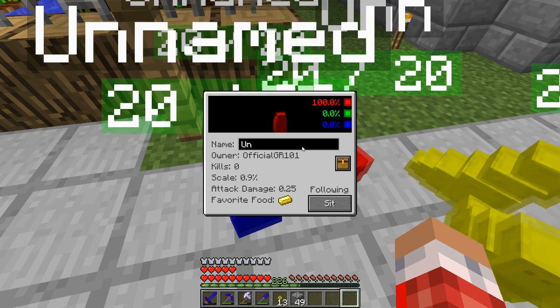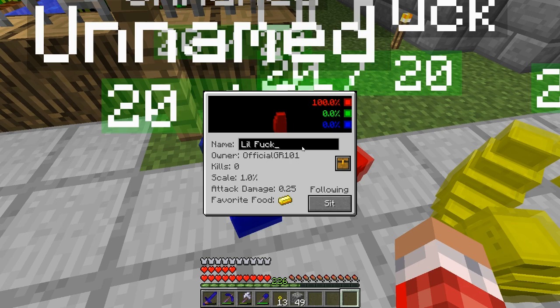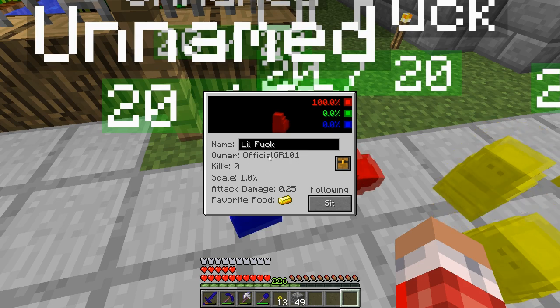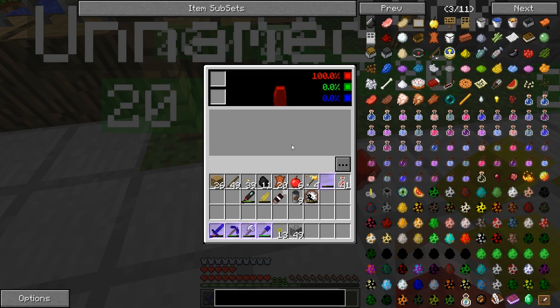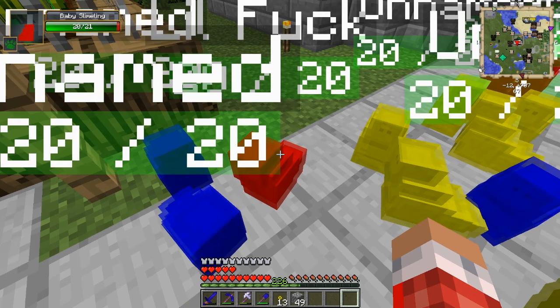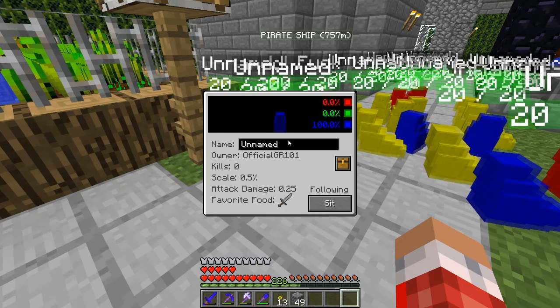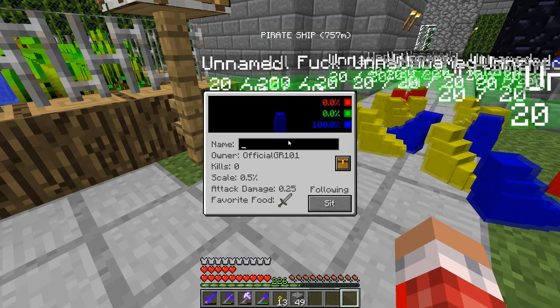Let's name him right now, let's name this guy - 'little fuck' - alright, and owner: official GR101. Now I believe this opens up like a backpack thing, you can put a backpack on him I believe. Scale 1.1, attack damage 0.25, and favorite food - I'll go over all this stuff in a little bit. Let's get some of these guys named. Favorite food: sword - nice.